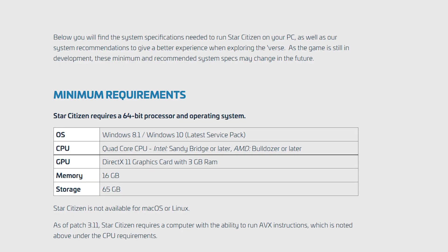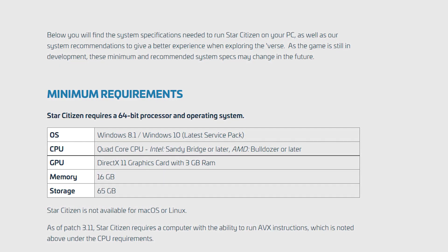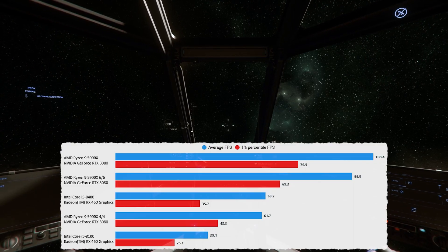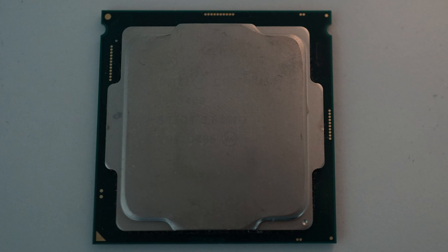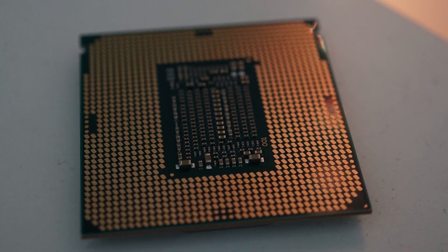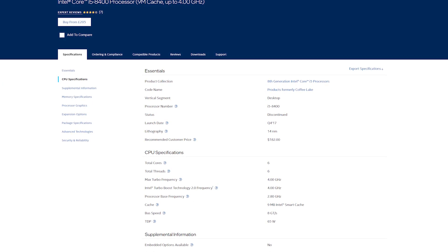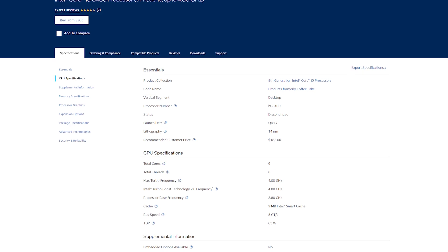First, let's talk about CPUs, which is by far the most important topic for this video and the most complicated. CIG recommend a quad-core CPU on their website and I think that's plainly wrong — that is not enough. In the testing I've done, a six-core will get you much much better performance and I would recommend a six-core as the minimum spec. On the Intel side, you probably don't want to go much further back than the 8th generation of Intel chips, because at that point they responded to Ryzen and started to increase their core count — the i5 has six cores and the i7 has more.